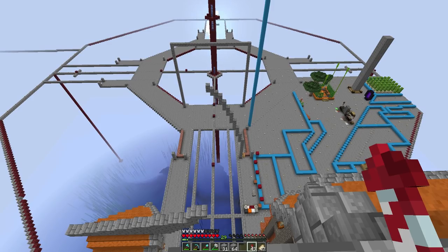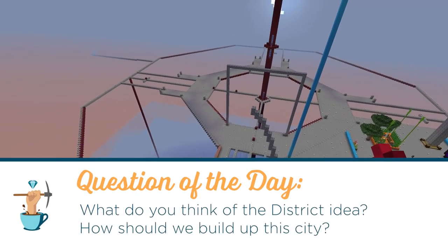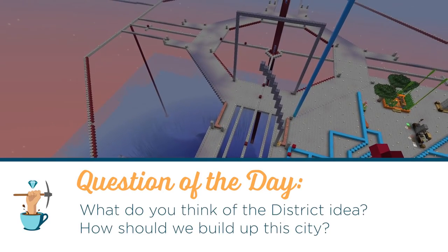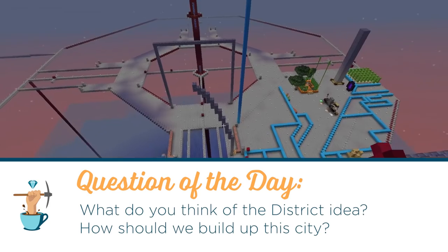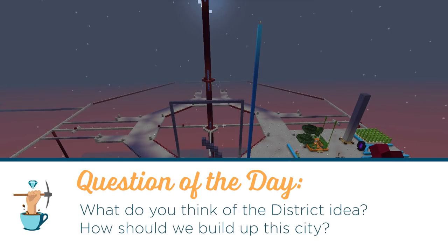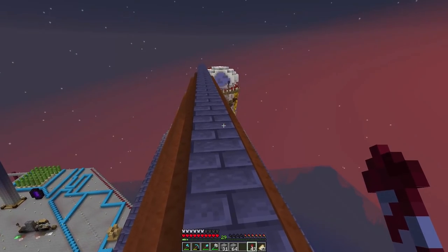The question of the day is: what do you think of the different district idea? Do you like this idea? And if you do, how should I work on these — should I work on them one at a time, like focusing on the Flora District and knocking that out before moving on to the next, or should we bounce between them and work on them simultaneously? So build a build here, a couple builds there, bounce around. How should we build it up? If you don't mind leaving an answer, that would be awesome.